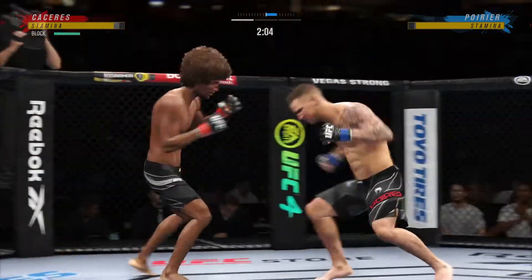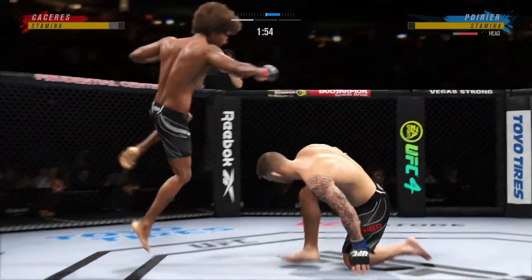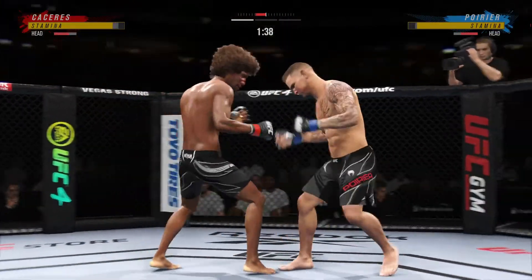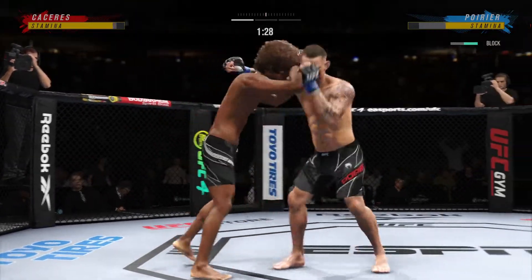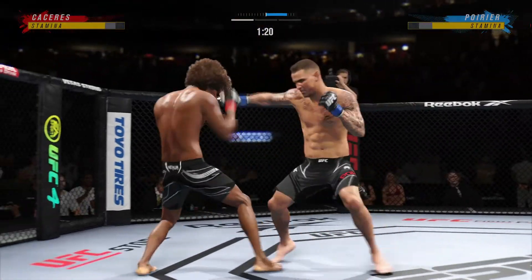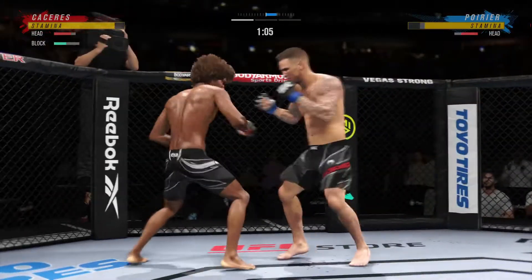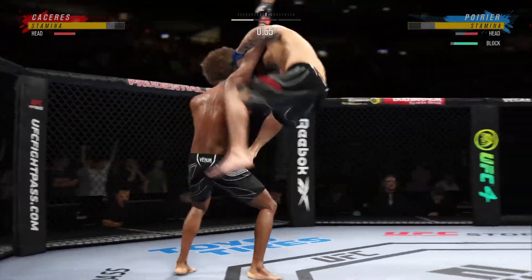We've seen some really good ground and pound fighters — this is as good as any we've ever seen. 26 total strikes landed for Dustin 'The Diamond' Poirier. Big punch lands over the top. He stuffs the takedown without issue. Power right in there from the King of Lafayette, Louisiana. Dustin Poirier — and Mike Brown there in the corner has really honed Dustin's all-around game. A nice jab there — the jab was a lost art.